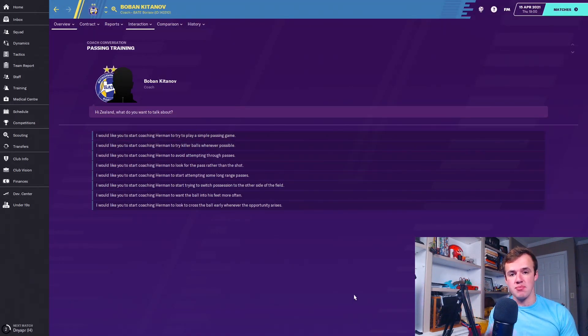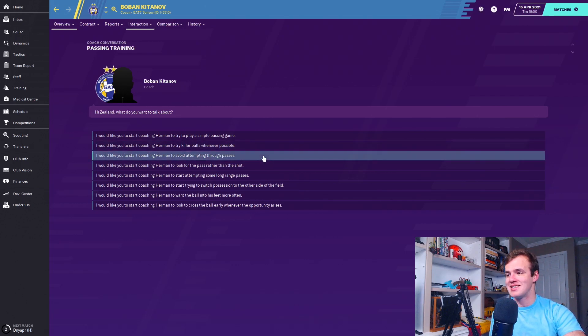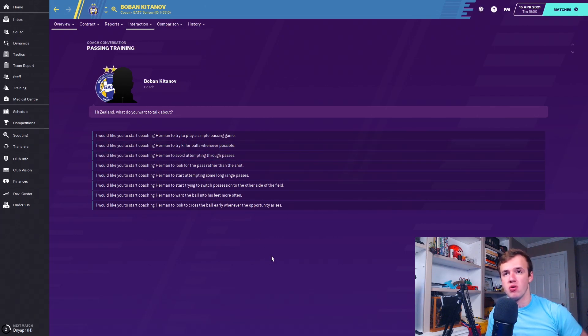The opposite is for someone who is a great passer — good anticipation, decision-making, balance, passing, and technique — to 'try killer balls whenever possible.' I love this one. It's put on all of my great midfield passers and creators to pick out any pass they see fit — it removes the inhibitions for them. If you want to limit a player's passing but don't want to completely take away their ability to create, you can 'avoid attempting through passes' — this will largely prevent a player from attempting passes into space and will help you maintain possession more.